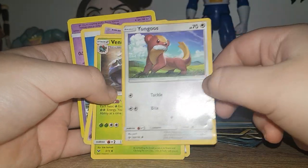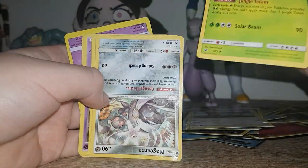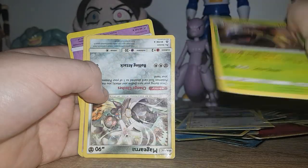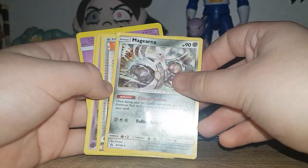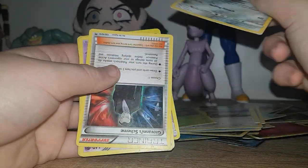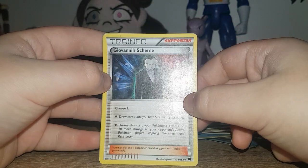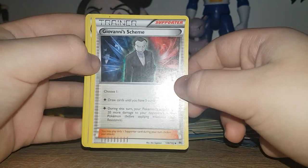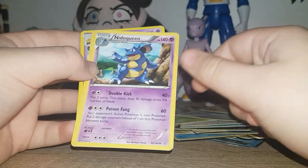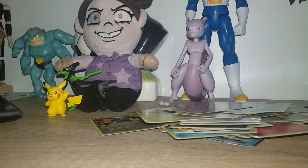Nidorino. Another Yungoos. I just realized I've got a double — the non-holo version of the Venusaur we just saw. Magnemite. The next card — this one's also been beaten up a bit. Is this a good card? I don't know. Because I've had this for years. I was like, oh my god, this is such a good card because it's Team Rocket. Giovanni's Scheme. Nidoqueen. And the Water Energy. Pretty much self-explanatory with the Energies.